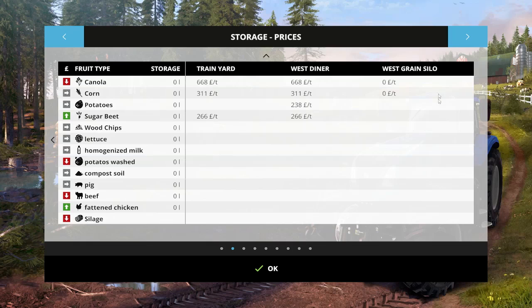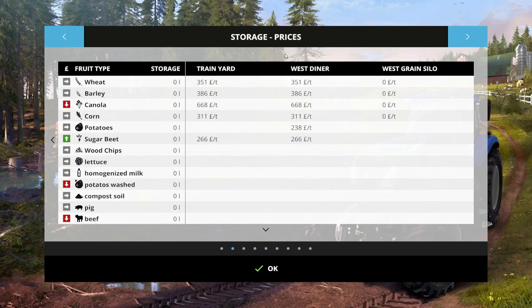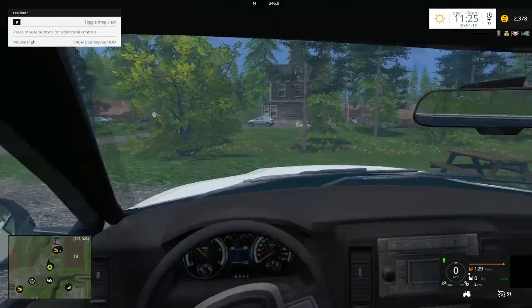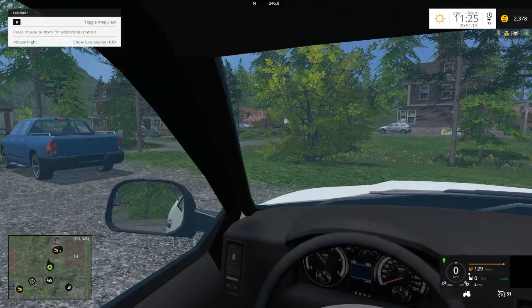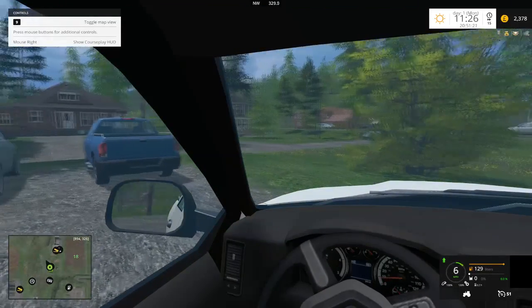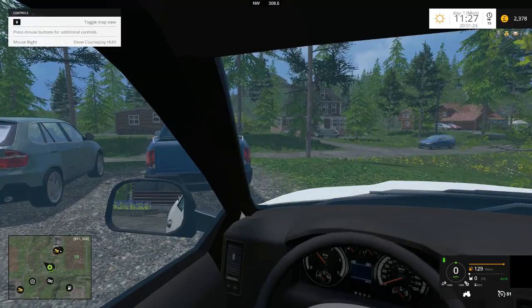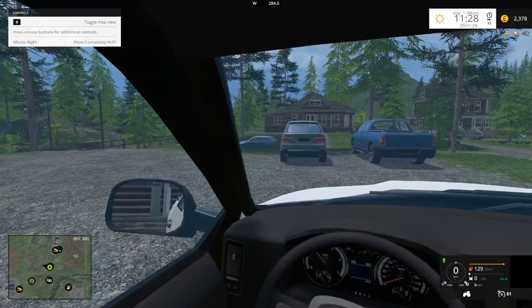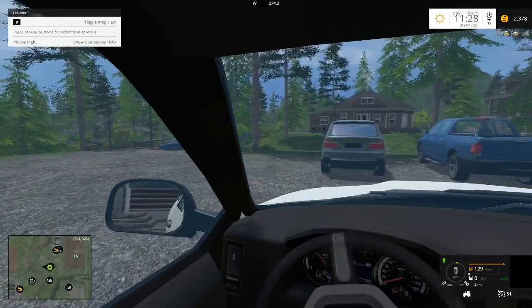West Dyno — which I think we're at at the moment — and West Grind Silo, which I think is just a storage point with no price, just storage. I think we'll just have one more quick look up to the next point of interest and then we're going to close this off.